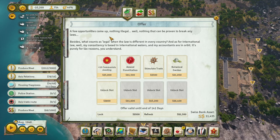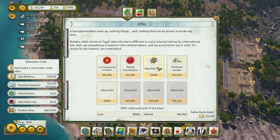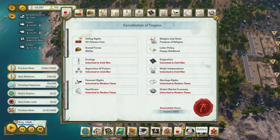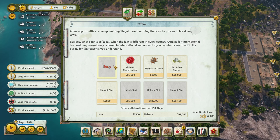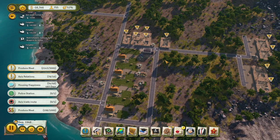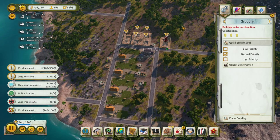I'll take the tentacle garden. The plus-ten communist standing is really nice. I'll buy that. I might have just wanted to save it for an election, because I think it does decay over time, but still.